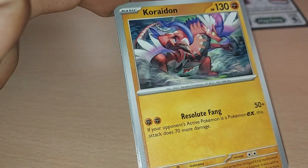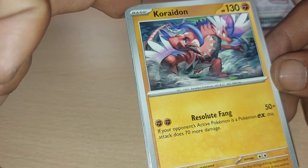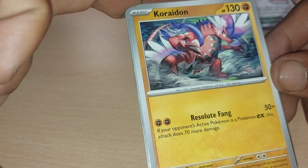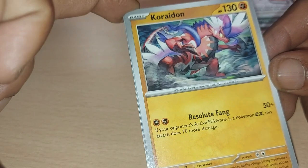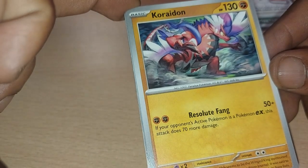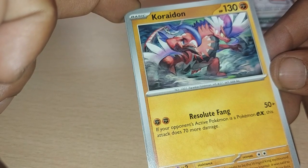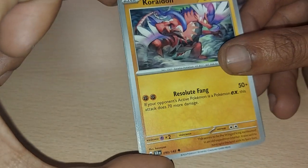Followed up by Koraidon, having 130 health points, being a fighting type Pokemon with a dex entry of 1007, having one move of Resolute Fang. Being a Paradox Pokemon — it seems to be the winged king mentioned in an old expedition journal. It was said to have split the land with its bare fists. Wow.